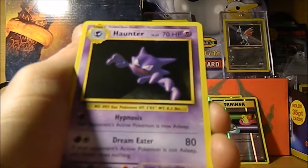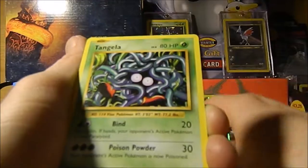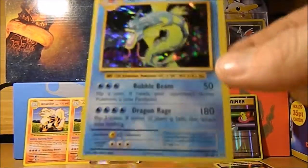I'm going to go three from the back and see what happens. Slowbroke Spirit Link, Brock's Grit, Haunter, Poliwag, Voltorb, Weedle, Rattata, Tangela, Reverse Switch, and a flipping holo rare Gyarados!